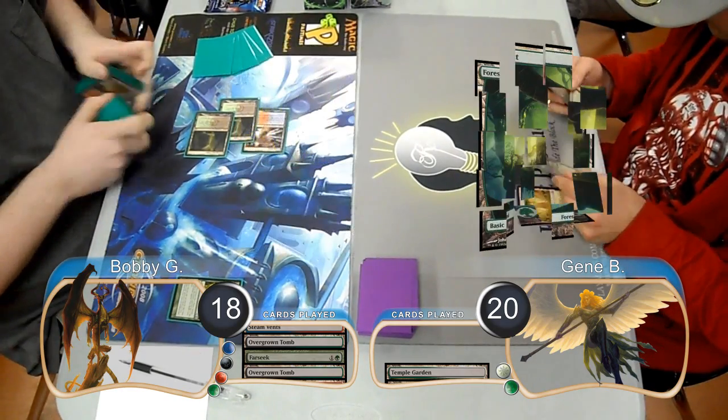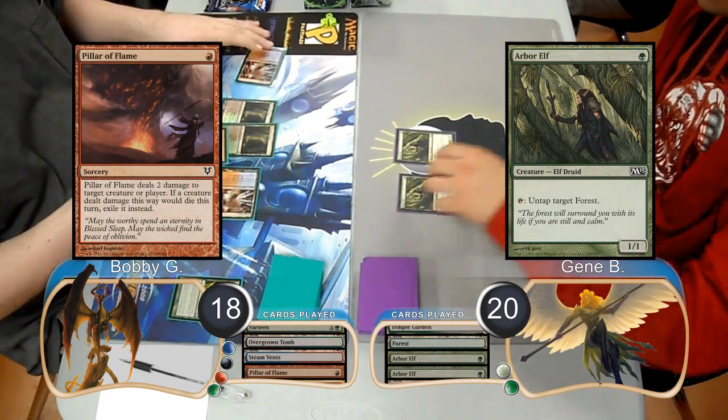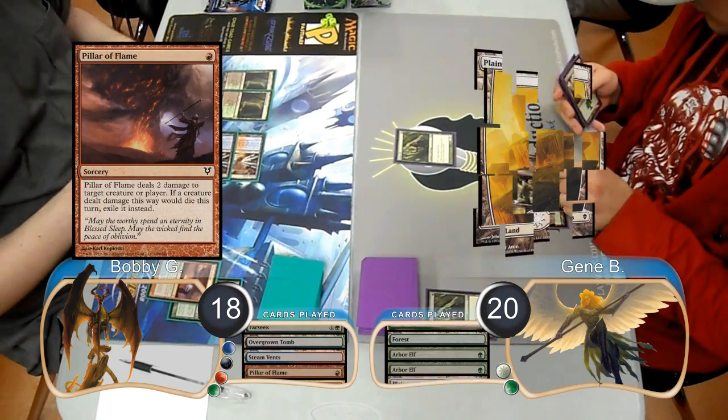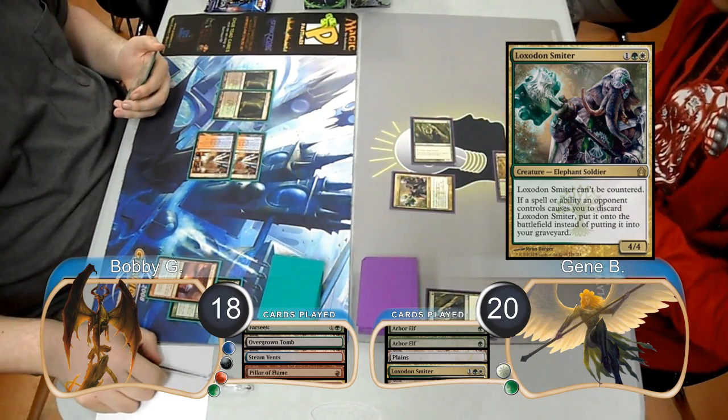Gene started his next turn by playing a Forest and then played not one but two Arbor Elves. Bobby used a Pillar of Flame on his turn to kill one of the Elves, then Gene laid down a Plains and played a Loxodon Smiter. He then attacked with his Elf that didn't die, dropping Bobby down to 17.